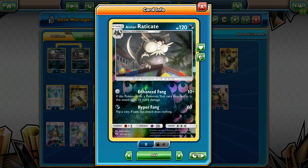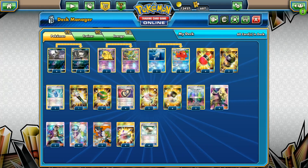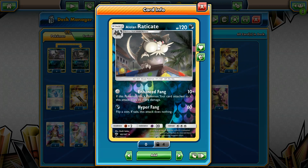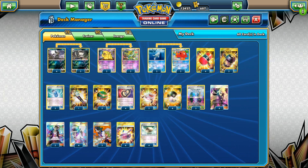With Enhanced Fang you can hit for 10 plus 50 if you have tool cards attached on the Raticate. On the other side, if you have Choice Band, then we can hit for 30 extra damage. In theory we can go up to 90. With some other cards like Professor's Kukui we can even add 20 more damage, but that's not going to be the case in this build.